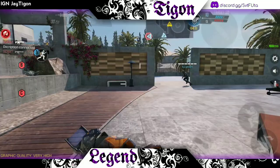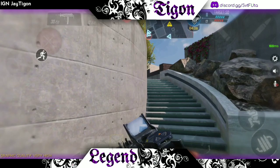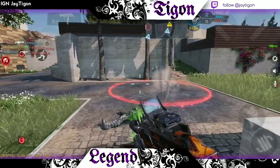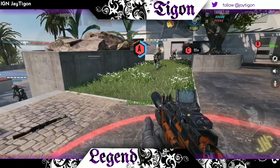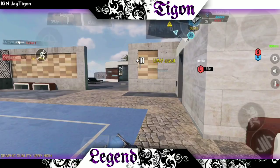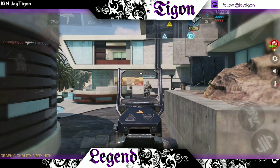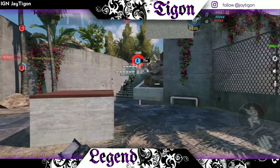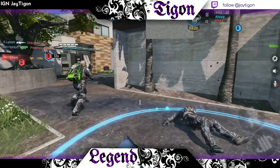Tip five: lethals and tacticals. The best lethal is the trip wire — it's so annoying to run into but great to use, especially when sniping or holding an area. In domination, for example, throw one down at an objective, run away, and enemies either run into it or hesitate — and that moment of hesitation lets you take them out. For tacticals, the best is the EMP because it can take out or damage scorestreaks like sentry guns and can also disable electronic lethals like the trip wire.